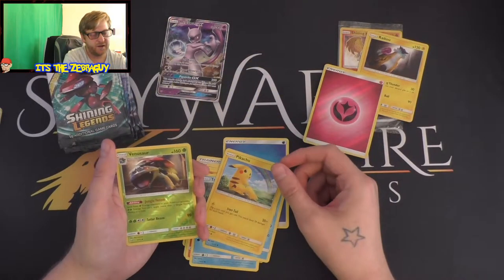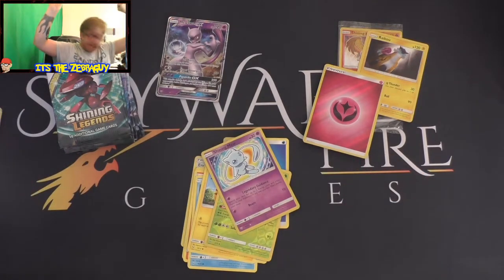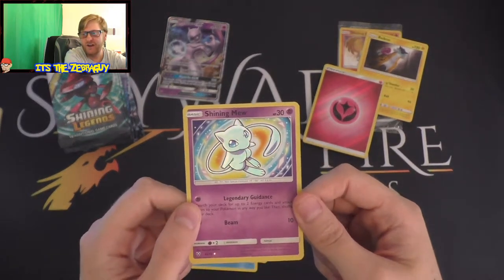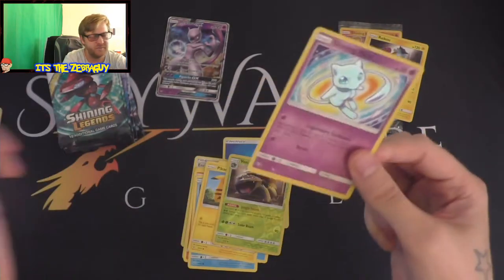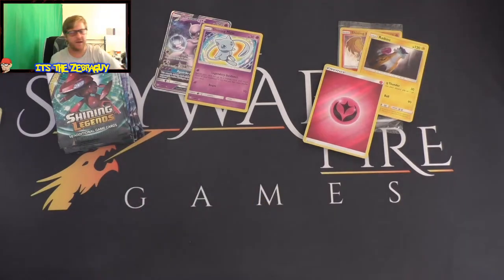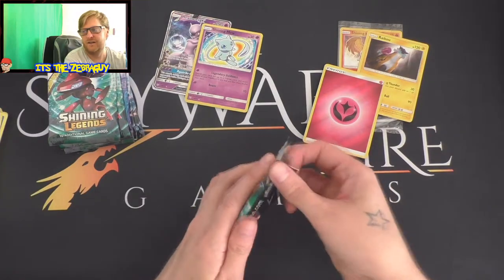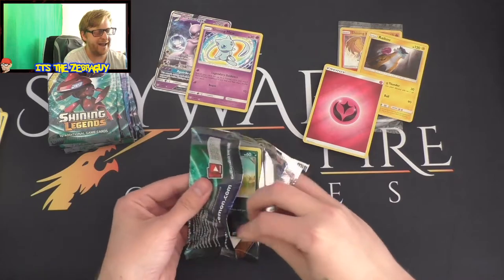Reverse holo Venusaur and... I give up, look at that - a friggin' Shining Mew! I think I'll just pack up the rest and go - no no no, I need to finish this. A Shining Mew! I'm happy - we have a GX Mewtwo and a Shining Mew. Hopefully this box gets better!